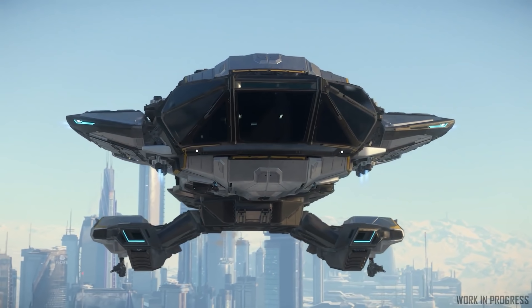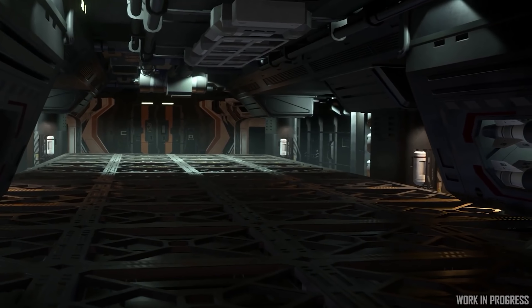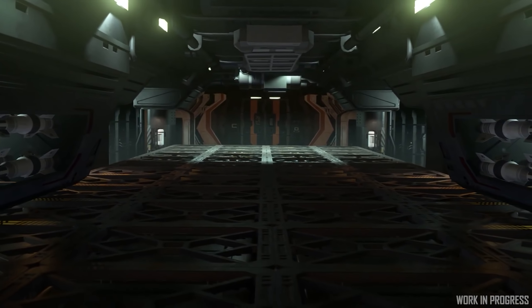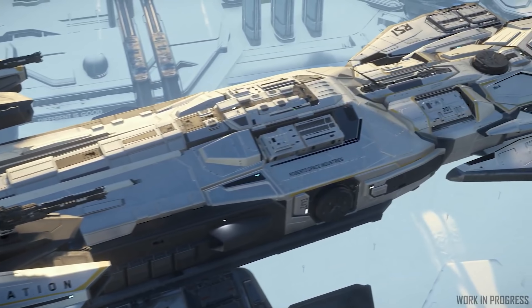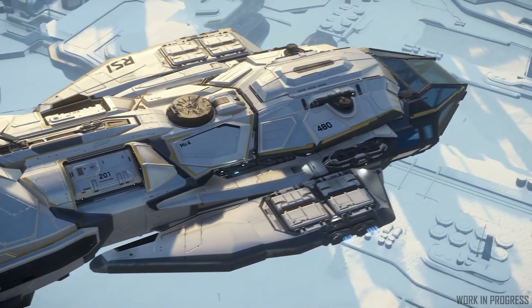Every month we have a ship giveaway, and for July it's for a Constellation Taurus with lifetime insurance and a Star Citizen game package — all you need to play. This long overdue, more cargo-focused version of the Constellation is going to be flyable in July. It's basically a new ship. To be in for a chance of winning, comment on any of my videos made during July — each video gives you another chance to win, but only one comment is counted per video. More details down below.